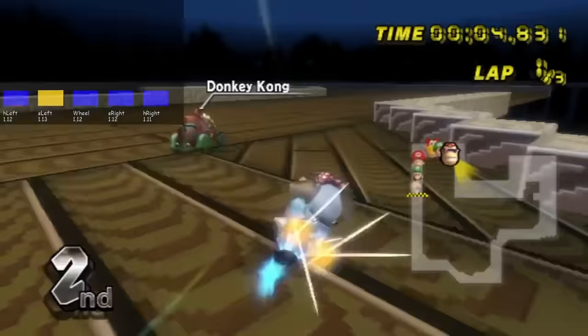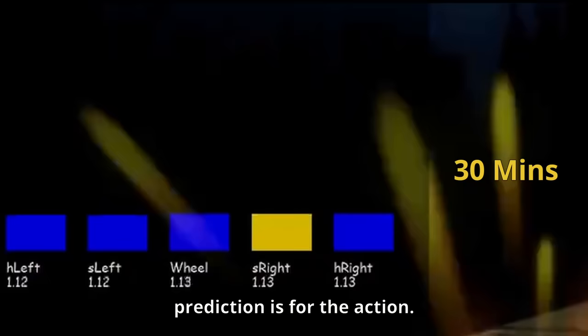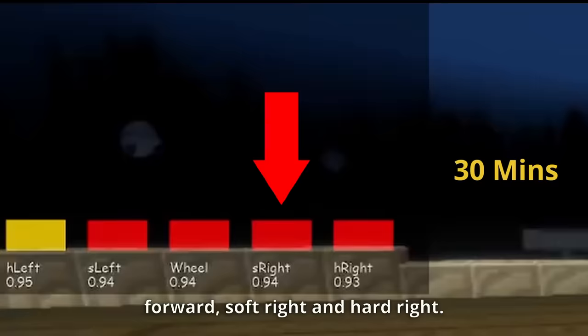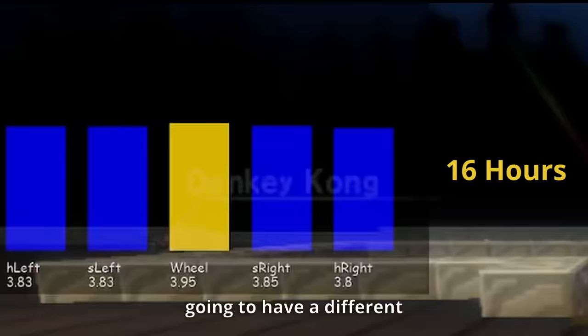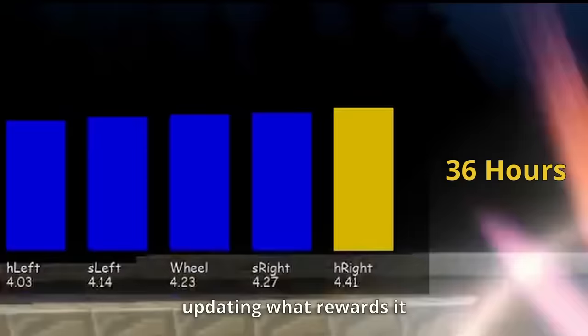While our AI is training you'll be able to see this little bar chart. This shows for each of the actions the AI can take, what its current reward prediction is for that action. I gave the AI just five different actions including hard left, soft left, wheeling, going straight forward, soft right and hard right. You'll probably notice that the action predictions move around a lot while the AI is playing. This is because every different position the AI is in, it's going to have a different action prediction, and as the AI is constantly learning it's constantly updating what rewards it thinks it's going to get, so it's going to make them move around even more.